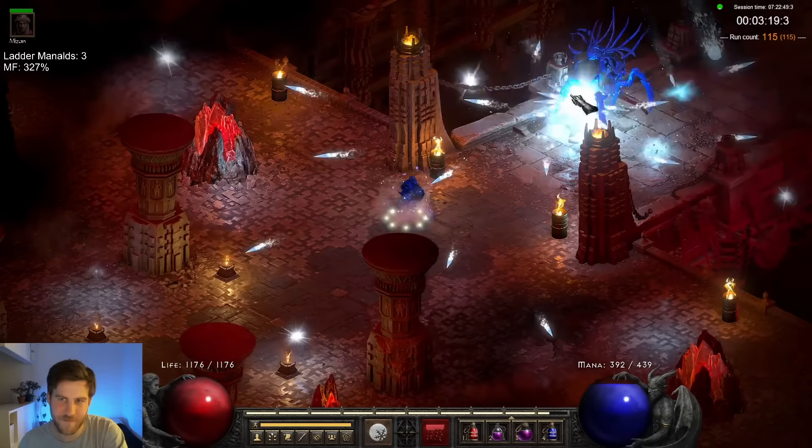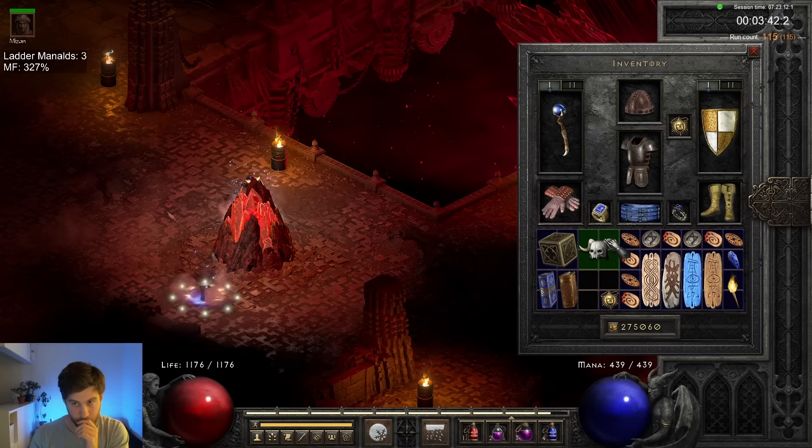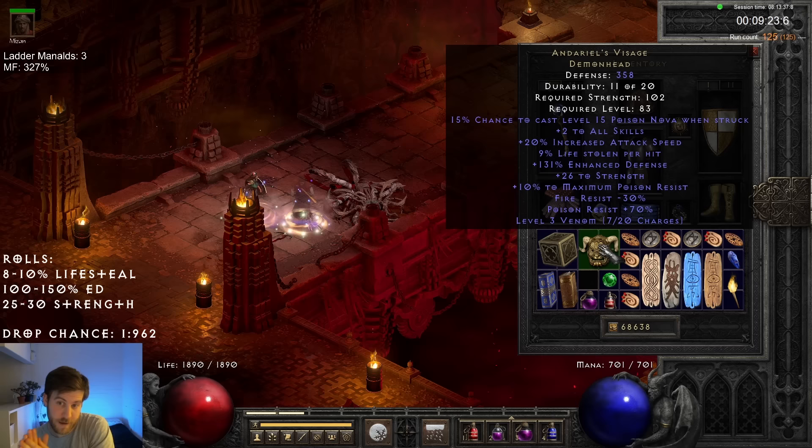Over the next 50 runs, I found two halfway decent mercenary helms: a Vampire-Gaze that rolled 8 on the lifesteal and 15 on the DR, and an Andariel's Visage that rolled 9 on the lifesteal, 131 on the defence, and 26 on the strength. That's pretty mid.